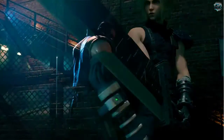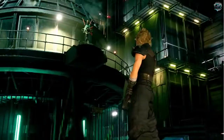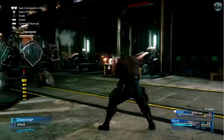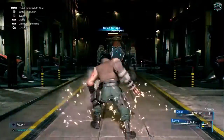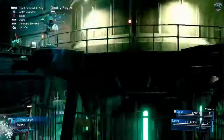Of course, this being a remake, we're sure to see some familiar faces. With the use of his iconic gun arm, Barret is able to target enemies at a distance. Barret's standard attacks generate ATB charges similar to Cloud, but his abilities are entirely different. Switching between characters in combat is done with a single button press, which makes rotating through party members a snap.